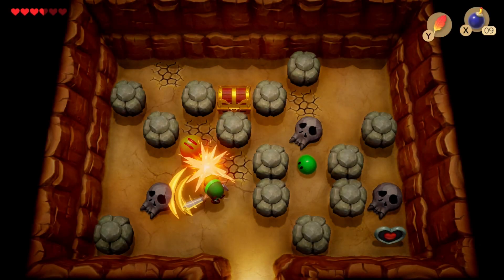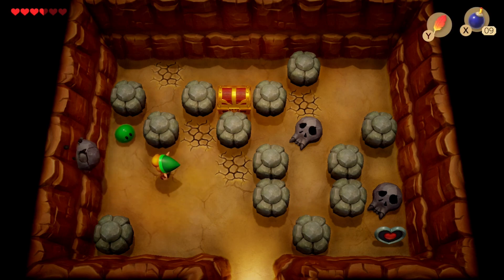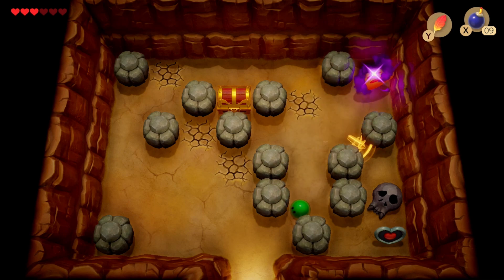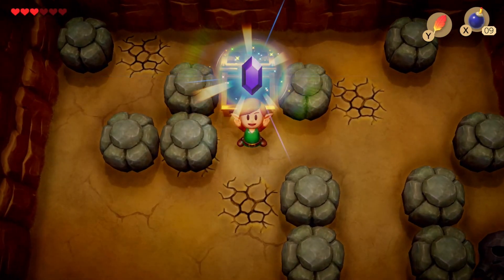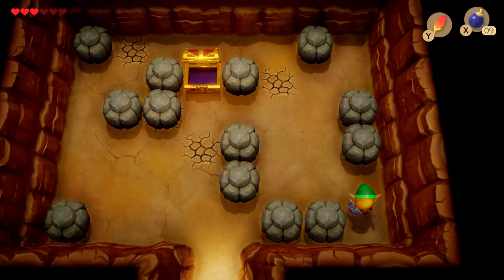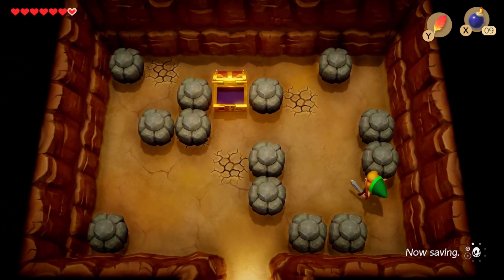As you might have seen in the shop, there is another piece of heart we're interested in, but it is 200 rupees, so we're going to need to stock up again. We can get this piece of heart here though — this is piece of heart number eight, which gets us our seventh heart container. We grow stronger and stronger every time we game, and that is crucial.